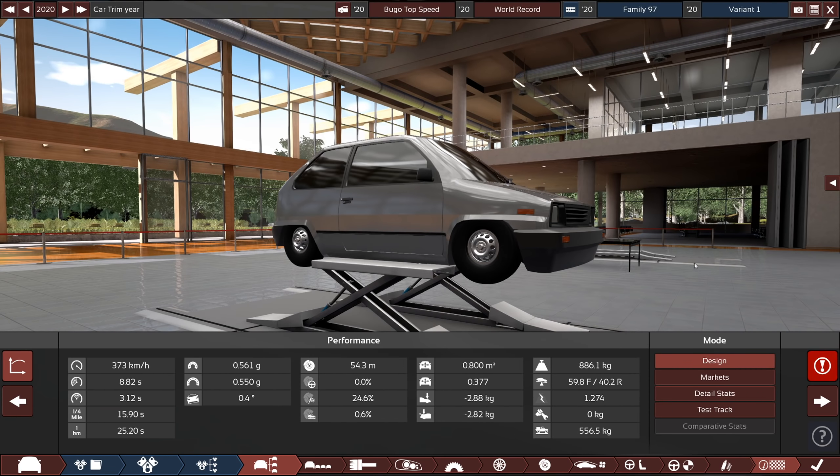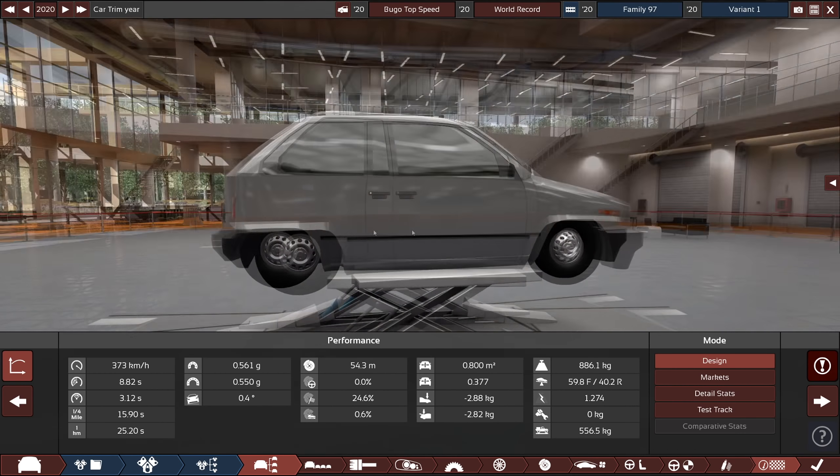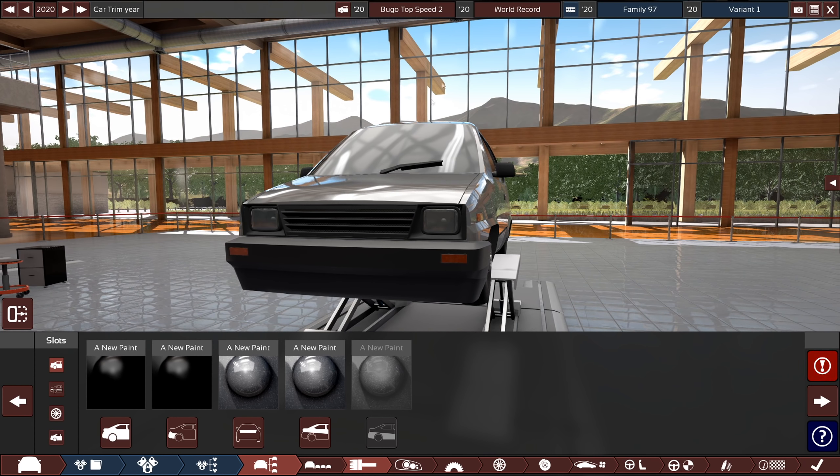So yeah, that is the Bugo — this Bugo top speed in its current state. And I think it's time that we modified it just a little bit for the purposes of going even faster. First thing I'm going to do is call this the Bugo top speed 2, so we don't overwrite the current one that I have. And then I'm also going to change the primary color, just because I want to see something different.